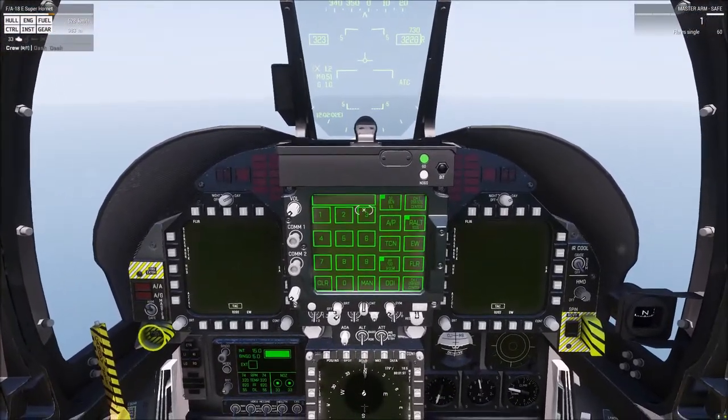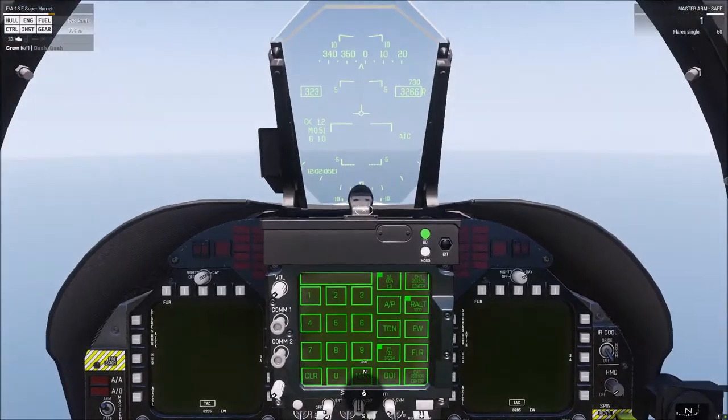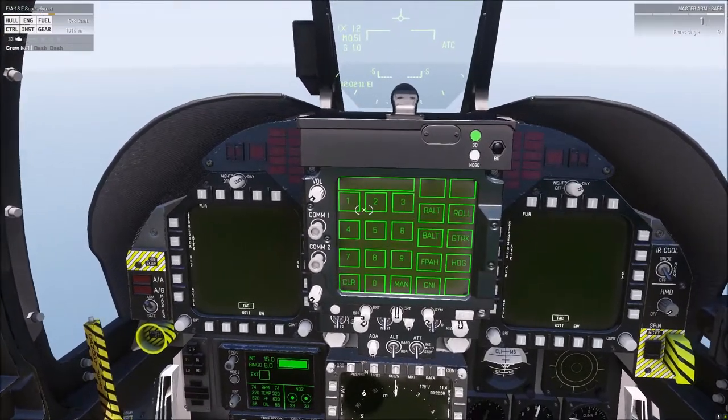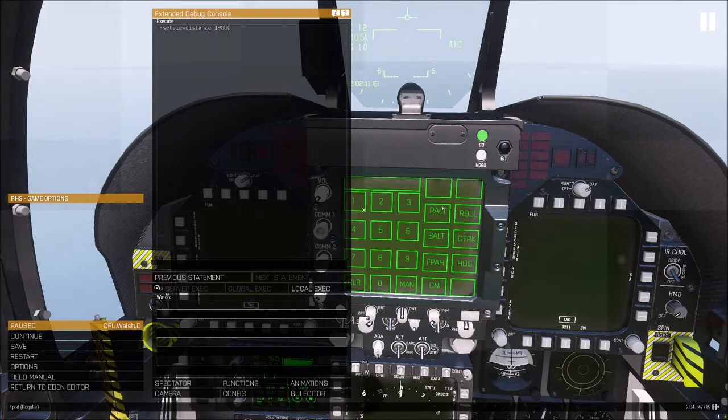Let's take a look now at the autopilot functionality. Up here on the UFC — the Up Front Controller — we're going to click AP for the autopilot menu. That brings up this menu here. R-Alt stands for radar altitude hold. B-Alt stands for barometric altitude hold. F-PAT is flight path angle hold, or flight path attitude hold — it's listed as both in the NATOPS menu, so they're interchangeable. Roll will set a roll angle of the wings and hold that. Ground track is not functional in the mod right now. And heading will set a heading.